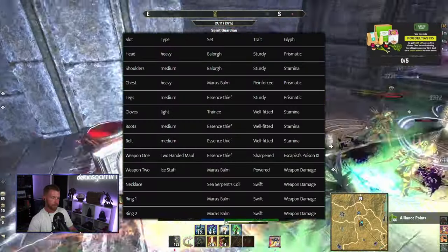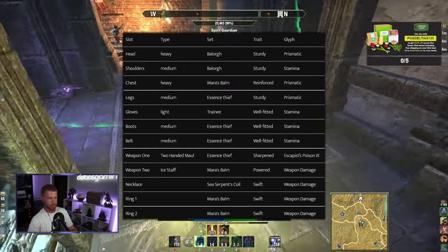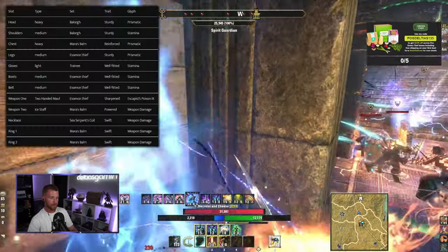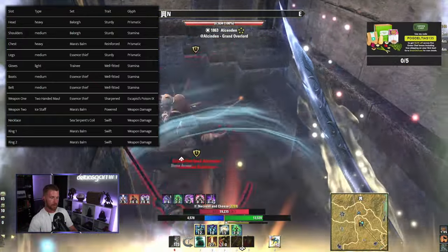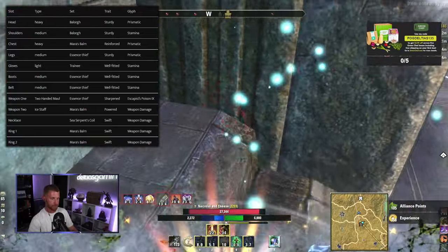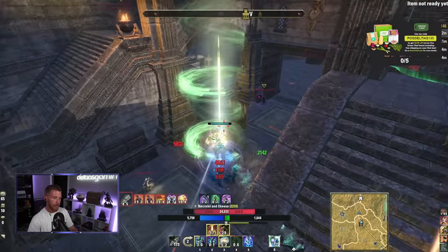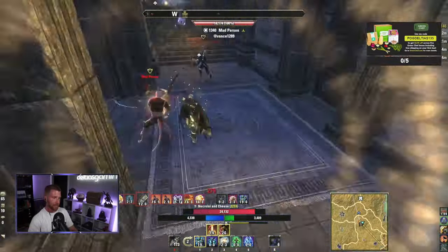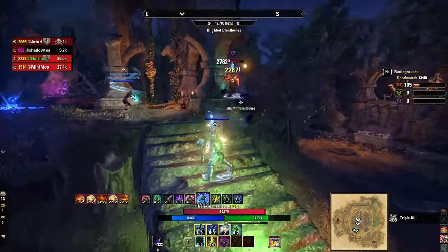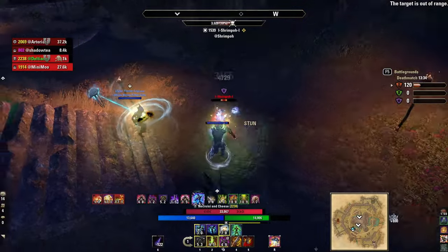On the gear chart: Essence Thief goes on the front bar with a two-handed maul using the Sharpened trait and Escapist Poison to immobilize people. On the back bar, run an ice staff with Mara's Balm. The ice staff lets you light attack and build resources at range, fully charge heavy attack for magicka, block using stamina just like sword and shield, and provides the same mitigation without cutting your enchant or trait in half. You can also light attack bar swap — if the light attack lands on the front bar it procs Essence Thief as you close the gap.